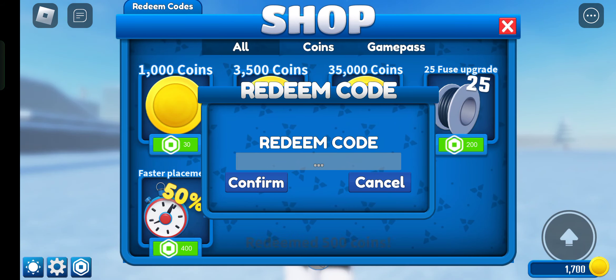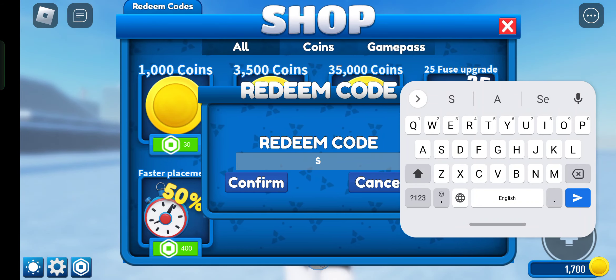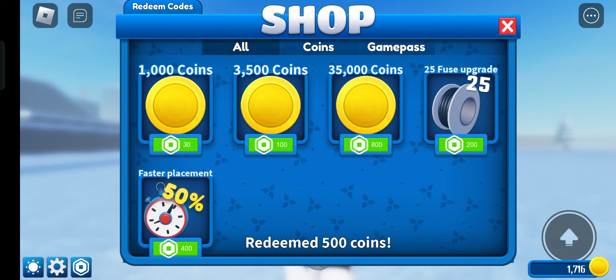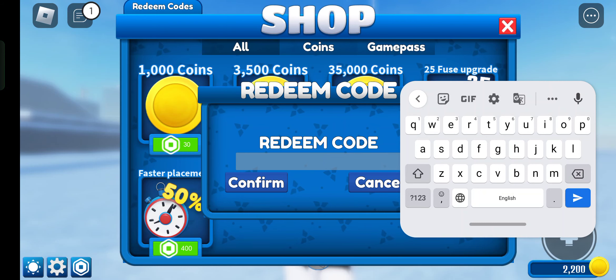Now we redeem the next code: TIKTOK. Confirm it, and we got 500 coins. Now the next code is SNIBS. Let's redeem it, and we got another 500 coins.